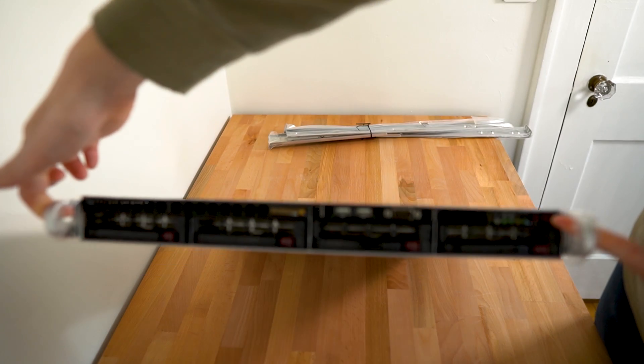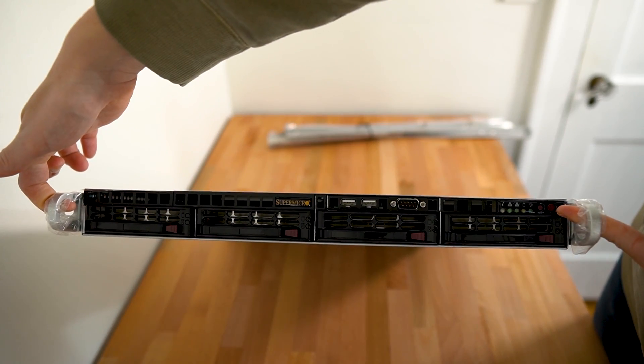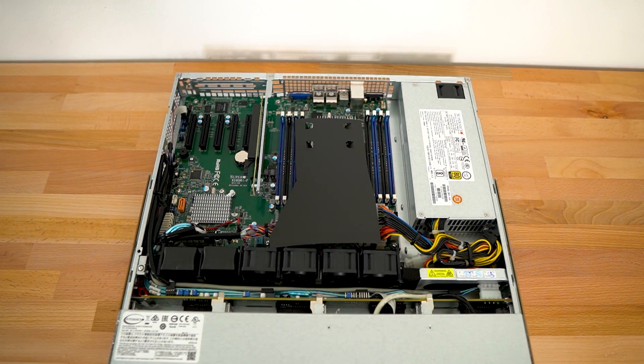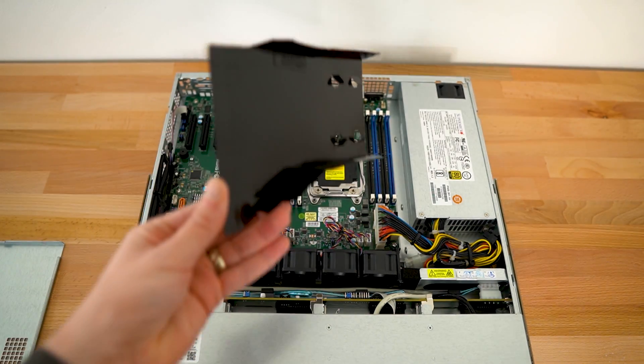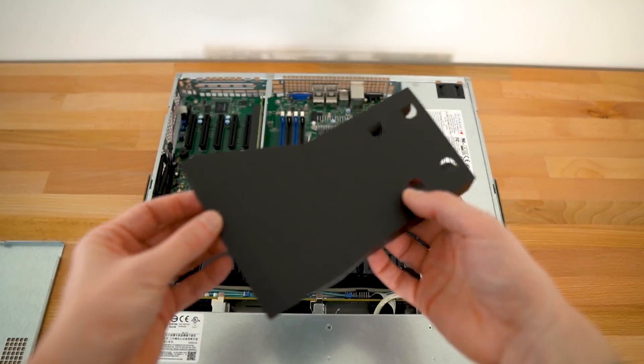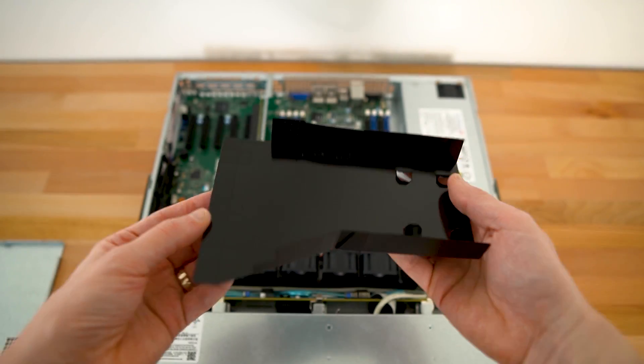This is what they call a barebone server, but it's actually pretty full-featured. After opening the server up, the first thing you see is this fan shroud. Now this seems kind of flimsy, but it is what it is — it helps force the air over the CPU cooler. I guess as long as it keeps the CPU cool, I'm cool with that.